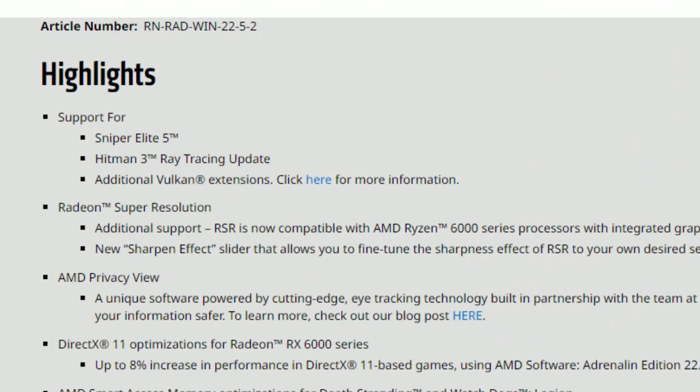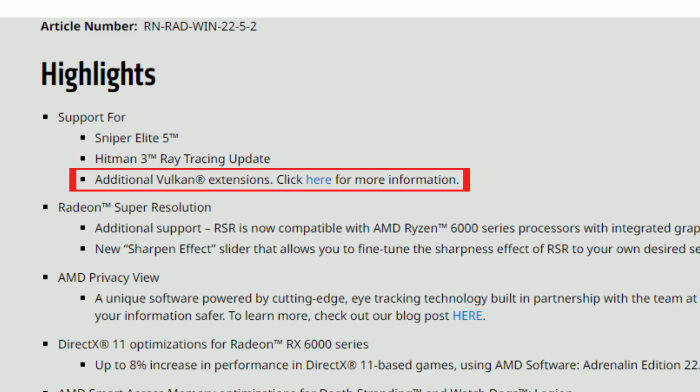As for the release notes, we have support for Sniper Elite 5 and a Hitman 3 ray tracing update, so we now have ray tracing on Hitman 3 — very nice. There are also additional Vulkan extensions, which I think are also related to ray tracing in Vulkan.